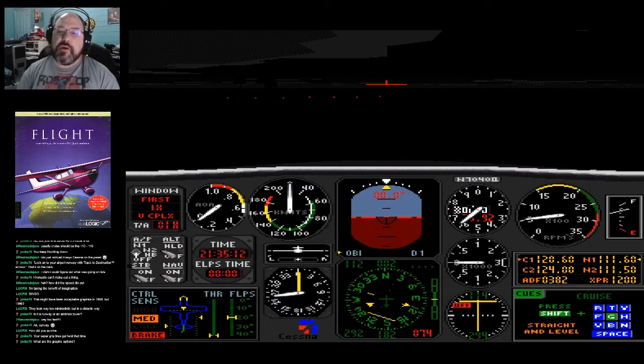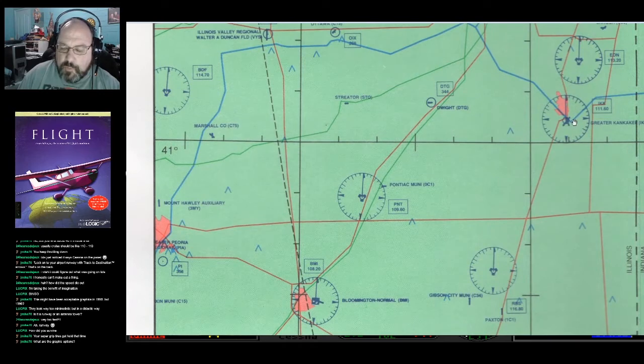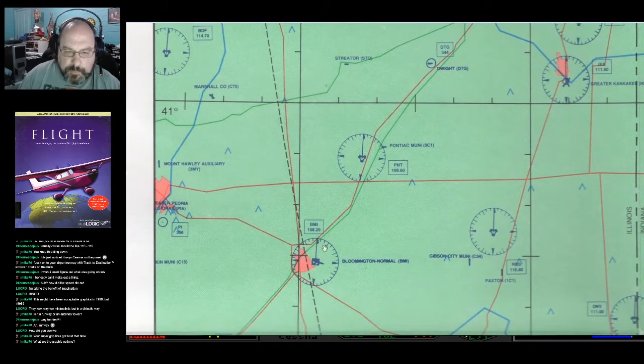Let's talk about the flight we're doing today. Here is the Sublogic map — a small sample of what they used with the Sublogic East and Sublogic West collections, as far as scenery discs are concerned. We're here at Greater Kankakee, and we're going to fly to Pontiac first, pick up a Trans Am there, and then go down to Bloomington Normal — listed here as Bloomington Normal, though later it's called Central Illinois Airport.